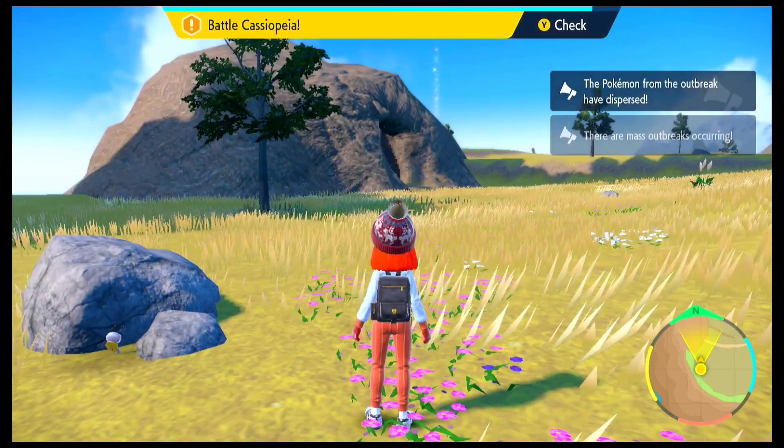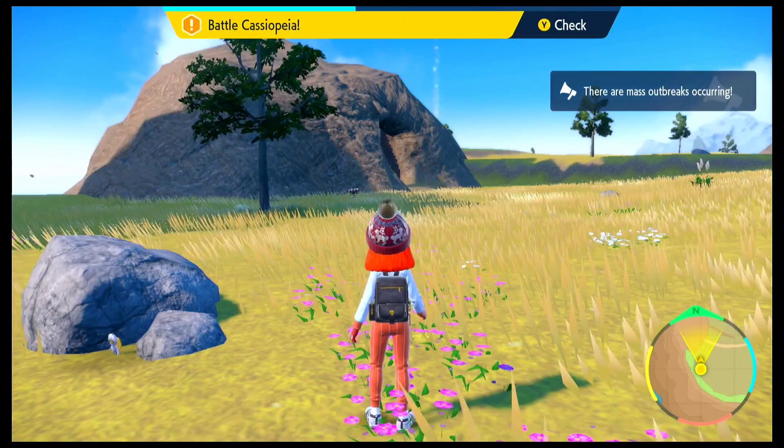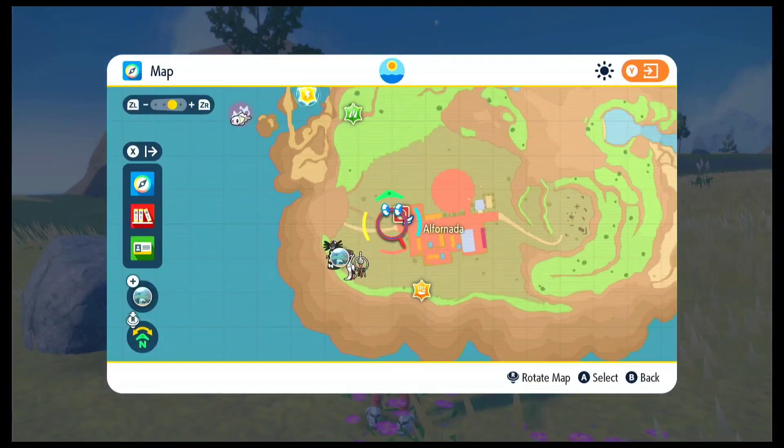One is Florgis and the other is Mimikyu. If you're interested in getting these Pokémon, all you have to do is connect your game to the internet. You'll be able to battle them offline, or if you want to battle with friends, you can go to the Poke Portal and go to the Tera Raid section to battle online.